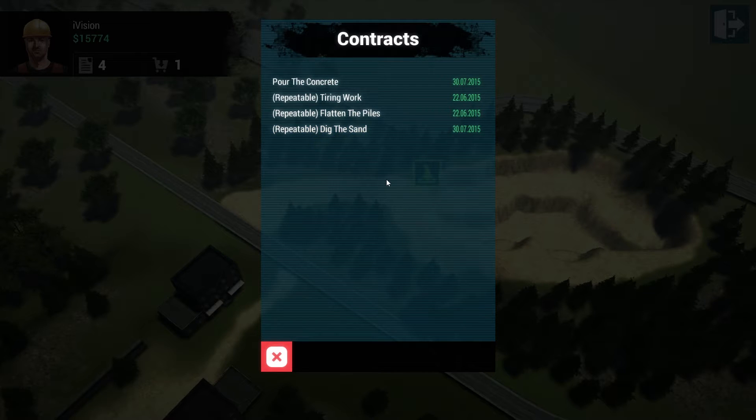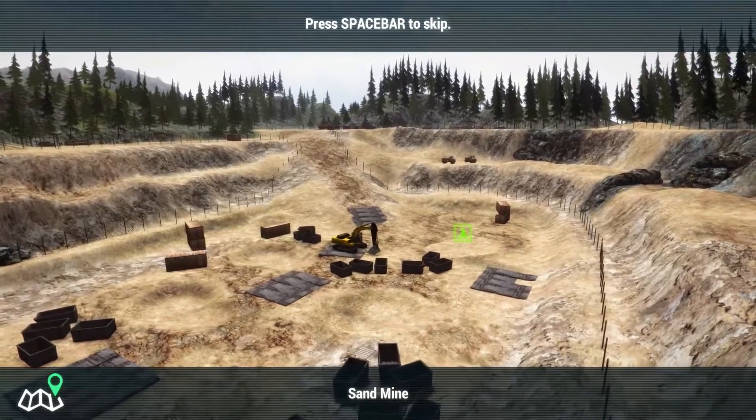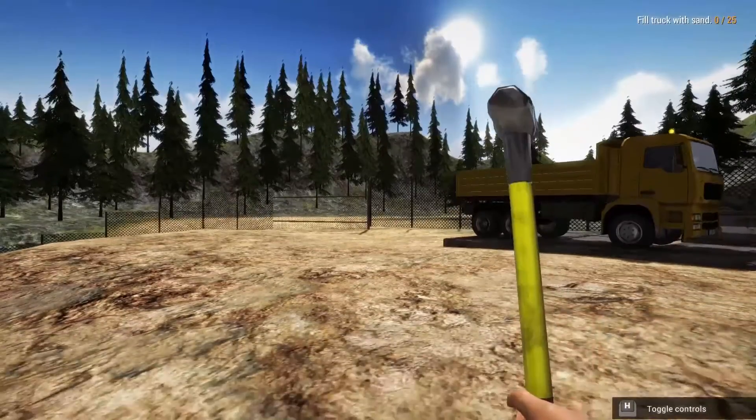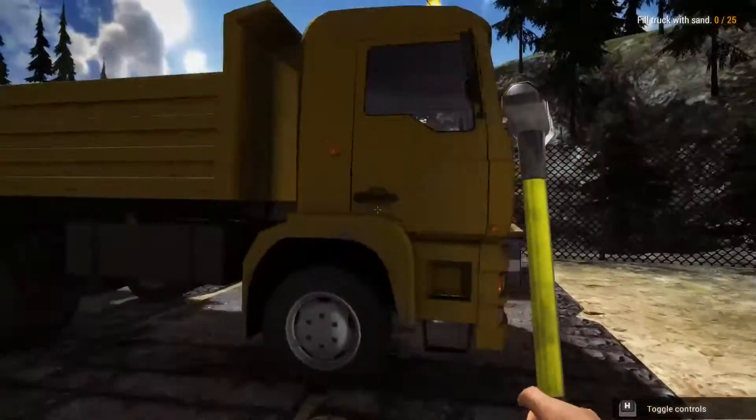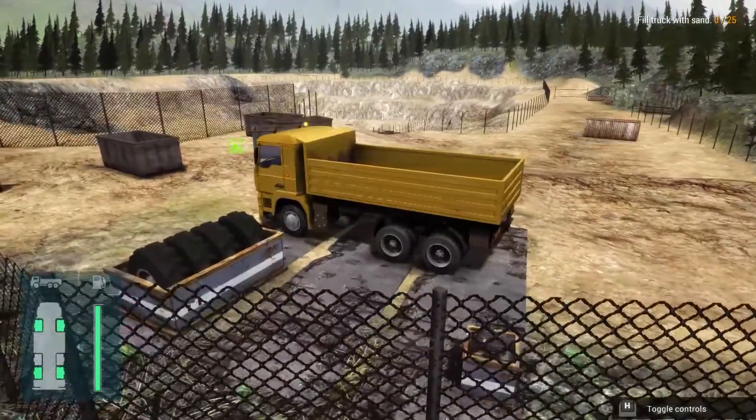This episode we're going to dig the sand and then go pour the concrete, so hopefully it won't take too long to do both. I think it's about five to eight minutes to dig the sand, so who knows how long it'll be to pour the concrete. Let's get started and see how things go. It's kind of nice because we get to drive the truck.